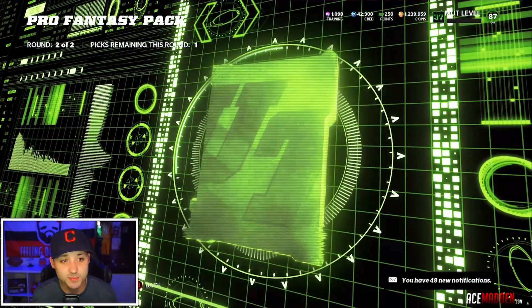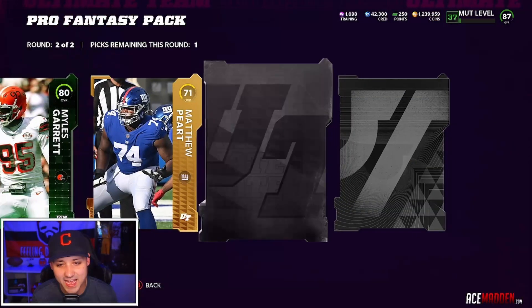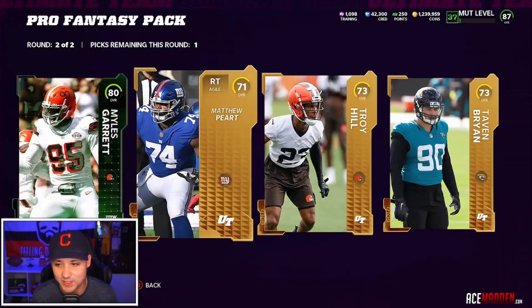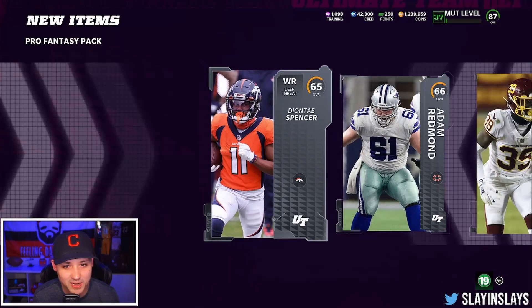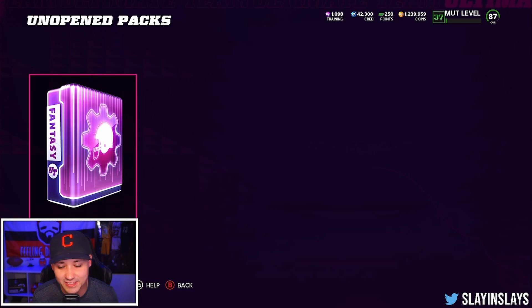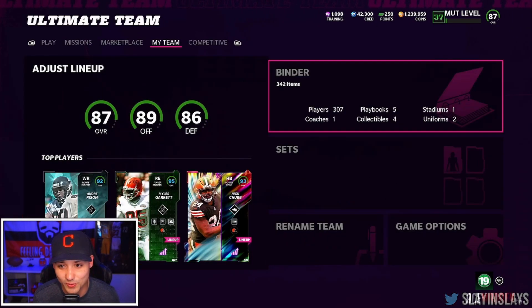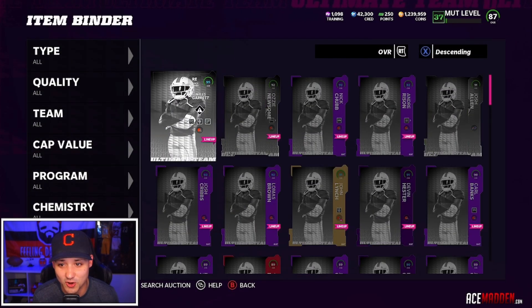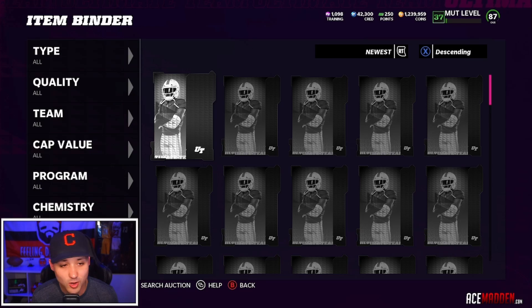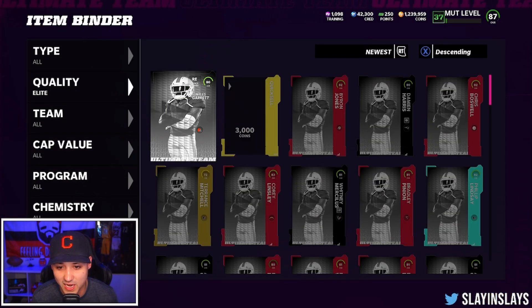Second round — can we at least get an Elite? This could be nice. 80 Myles Garrett. I asked for an Elite and we got one, so no complaints. We'll take the 80 Myles Garrett. Let's go take a look at our binder real quick, just to take a look at the Elites we pulled and see what they're going for. We're not going to include Myles Garrett of course — Byron Jones was our last one.